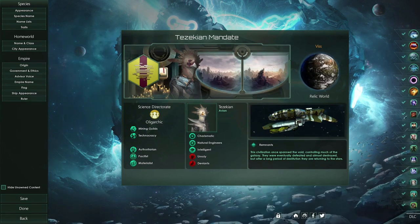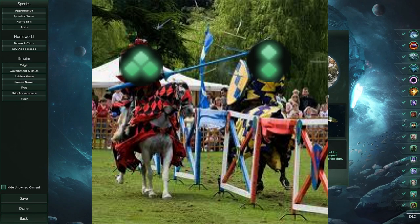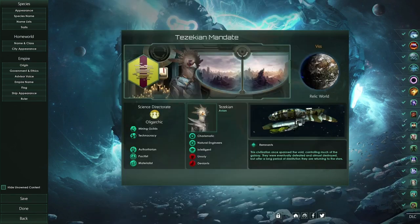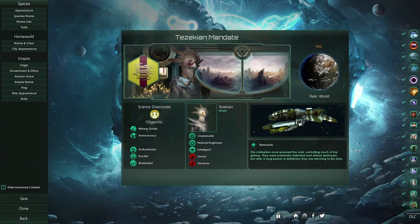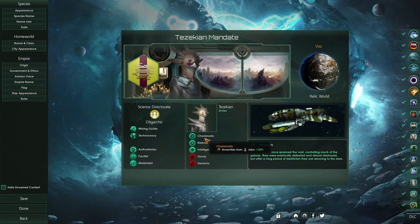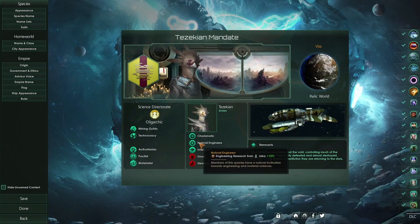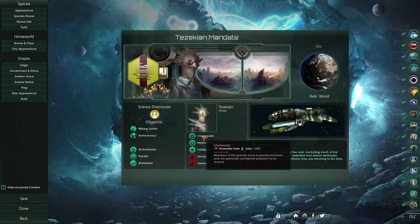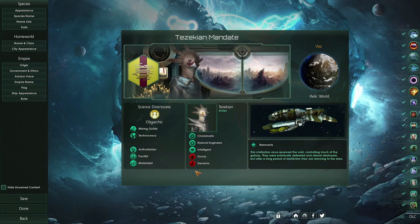Looking at the build overall, I'm not going to dive too much into every detail here, simply because a lot of the tournament play or standard multiplayer builds you see will have a lot of the same stuff. I'm not going to dive too much into the species traits or the government — a lot of that is just standardized. You'll see lots of oligarchic governments, species that will take unruly, deviants, intelligent or rapid breeders, natural engineers or natural sociologists, charismatic, and sometimes rapid breeders can be swapped in.